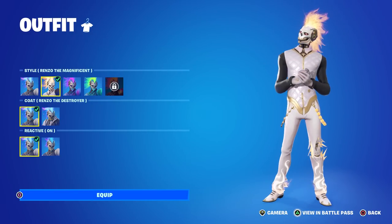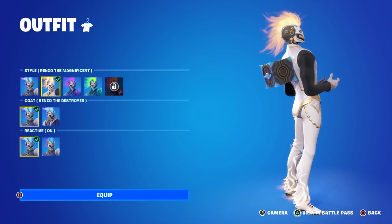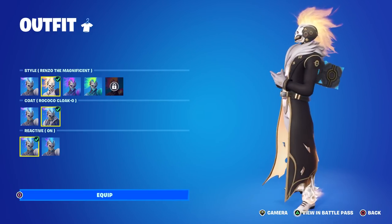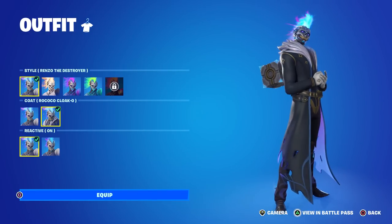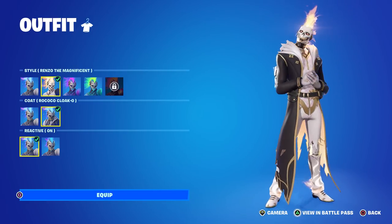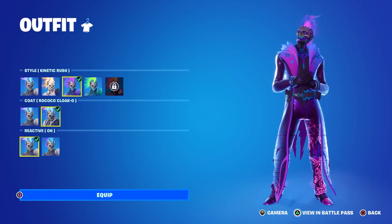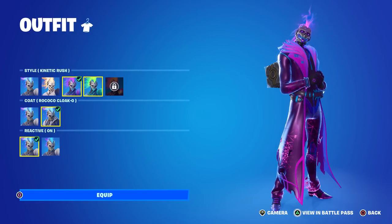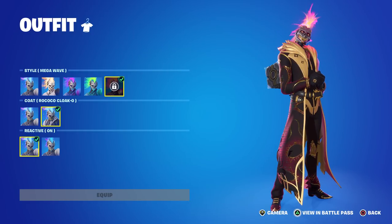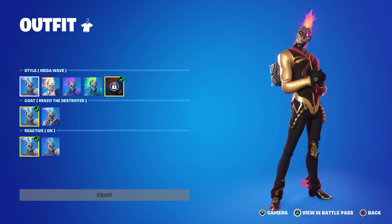His first style is Renzo the Destroyer. Then he's got Renzo the Magnificent, which is really bright white — I love that style. His flamey mohawk turns to orange, and the coat changes colors based on which style you pick. The inside is purple and light blue, and the outside changes as well. The other three styles are the super levels. There's Kinetic Rush, then Neon Citrus which turns him all the way green — probably my favorite — but I don't have it unlocked yet since you have to be at a pretty high level.